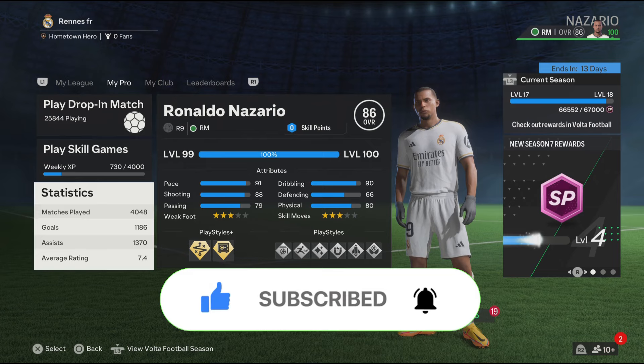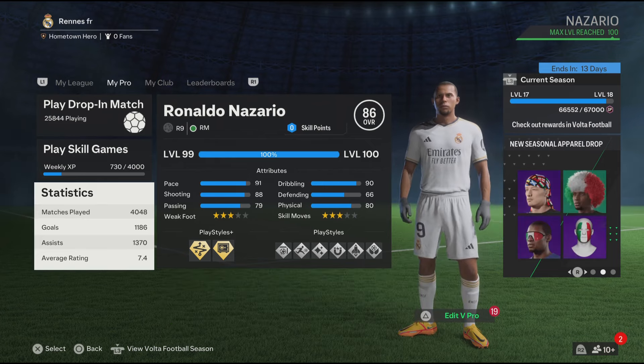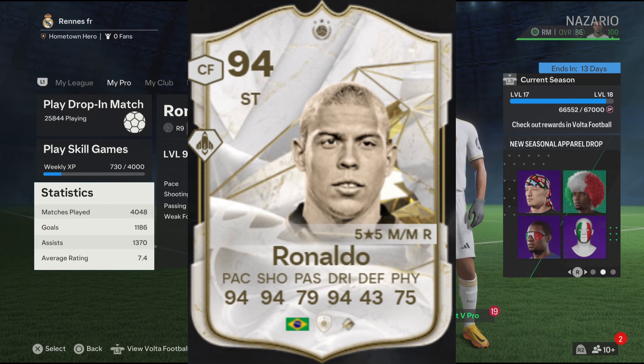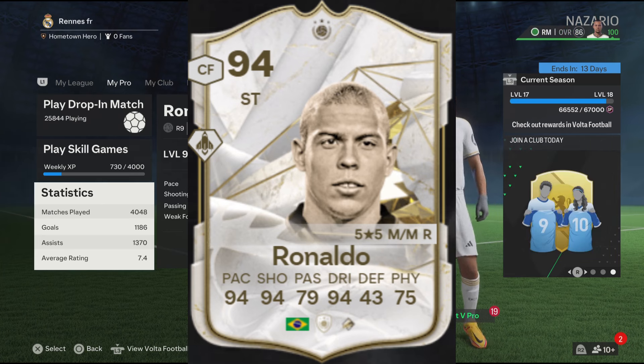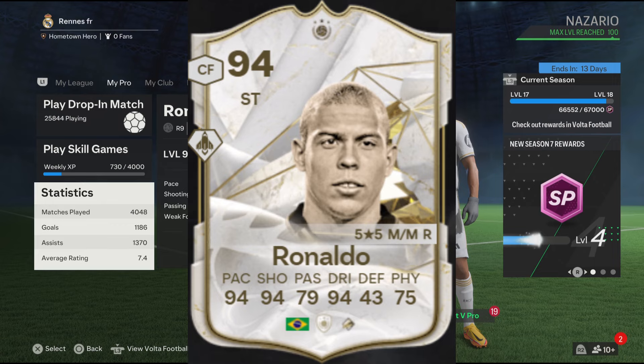Let's try to get 100 likes on this video — if you lots do that I'd really appreciate it. But yeah, let's get straight to it. I'm going to be recreating R9's icon, which is 94 rated and is a striker. These two builds are very similar when it comes to the attributes.